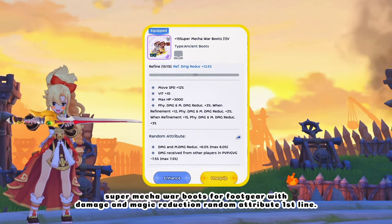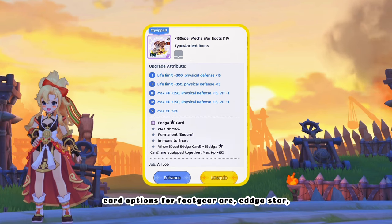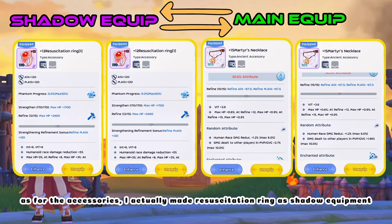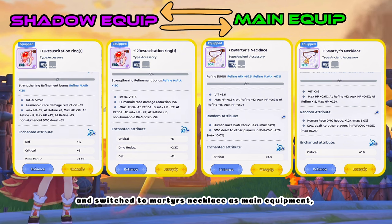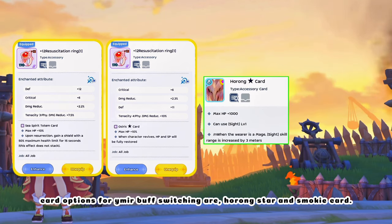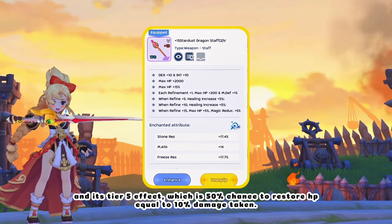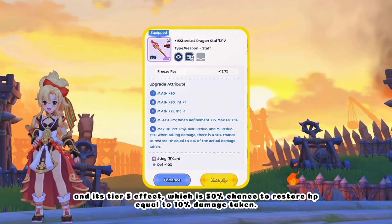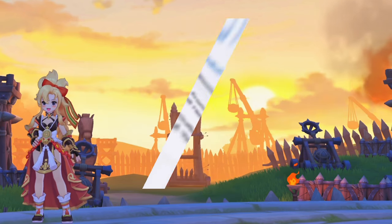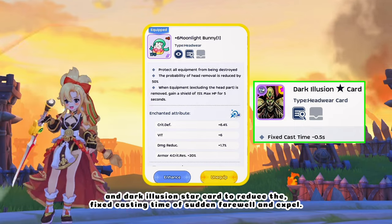Super Mecha War Boots for footgear with damage and magic damage reduction first line. Enchant aimed for double status resist or Divine Blessing. Card options for footgear are Edga Star, Moonlight Flower Star, Flute Player Star, Dark Lord Star, or Phantom Dragon Galearantan card. For accessories, I made a Resuscitation Ring as Shadow equipment and switched to Martyr's Necklace as main equipment, with Demihuman reduction first line and Enchant aimed for high Tenacity. Card options for Emer Buff switching are Parong Star and Smokey Star card. Stardust Dragon Staff for weapon — 430% max HP and damage reductions, with Tier 5 effect giving 50% chance to restore HP equal to 10% of damage taken. Enchant aimed for double status resist or Tenacity. Card options for weapon are Spash Higher Star or Sniper Divine card.